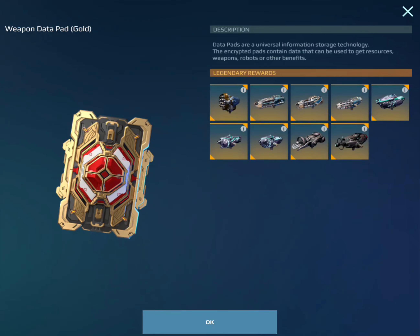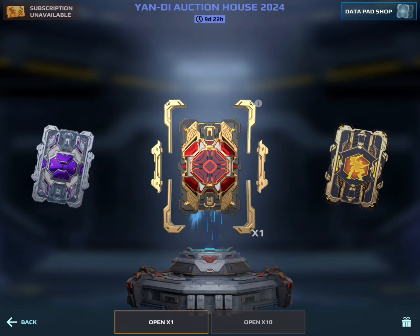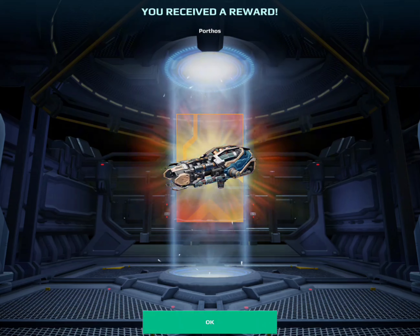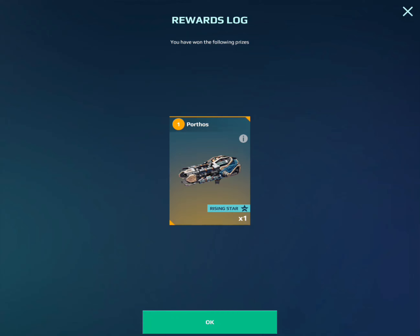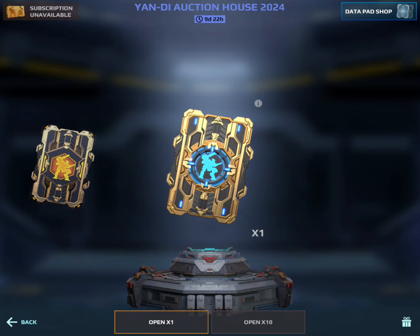This is the one where I'll get a guaranteed weapon, so we'll go ahead and do this. It'll probably be a Shio, that's what I'm thinking. Oh, it's a Porthos — the most common healing weapon. Still better than the stupid Shion weapon, so yeah, there we go.